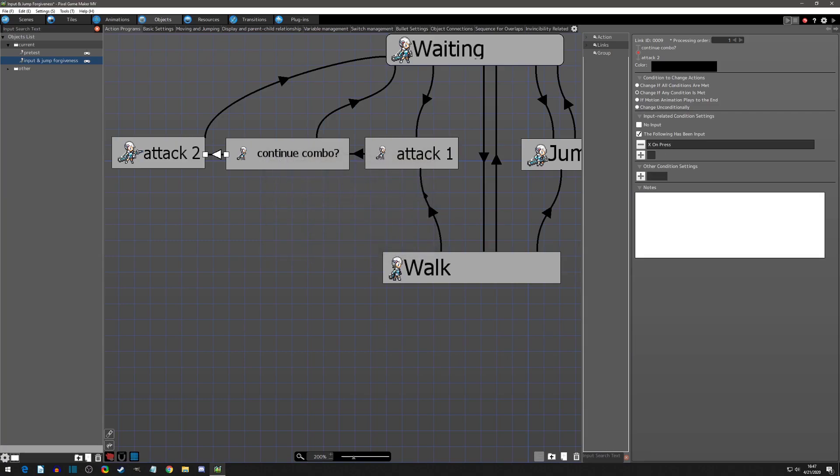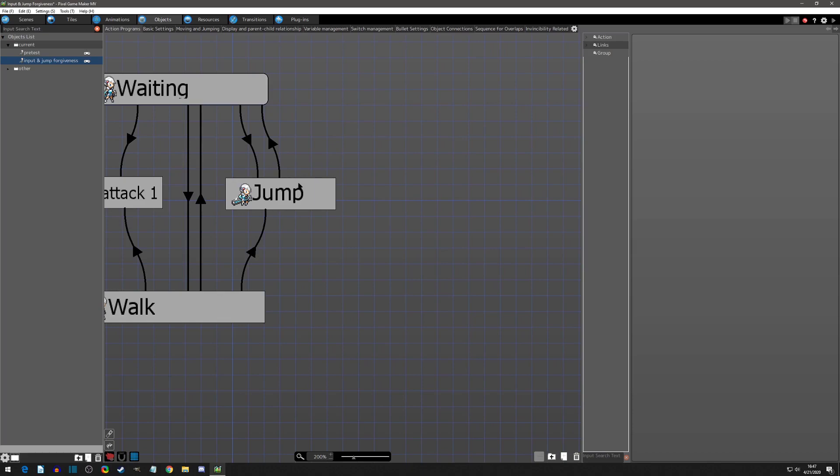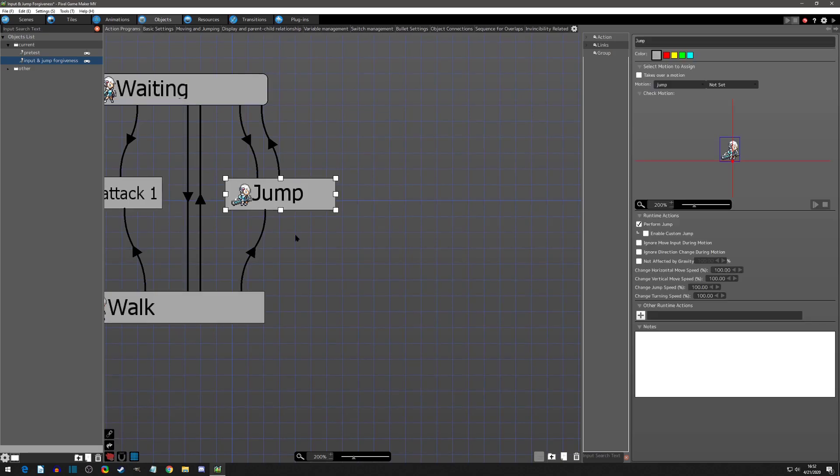I'm going to add the 15 frames back, and that's it for setting up a basic combo. Now we can start talking about jump forgiveness, also known as coyote time. A jump state alone is not going to let us do what we want for jump forgiveness — most games need a fall state as well. So I'm going to select the jump state, copy and paste it, and call this one 'fall.'